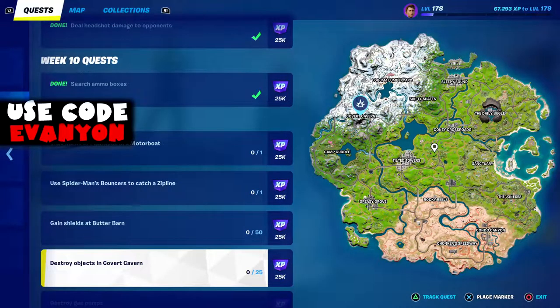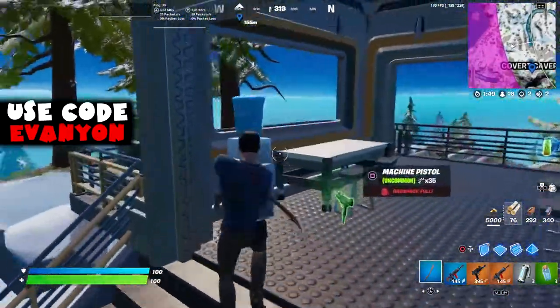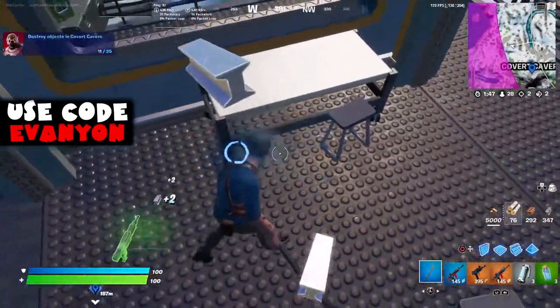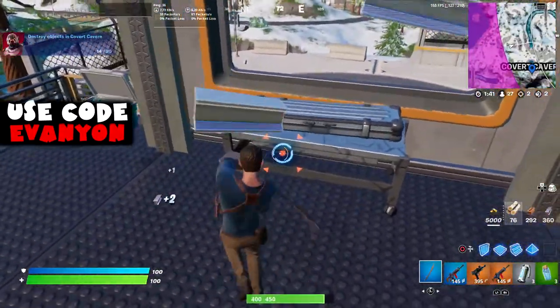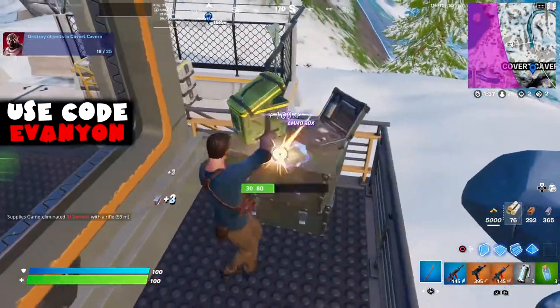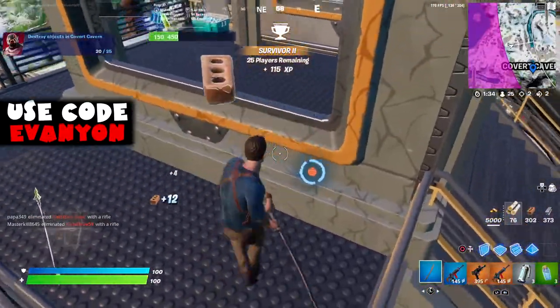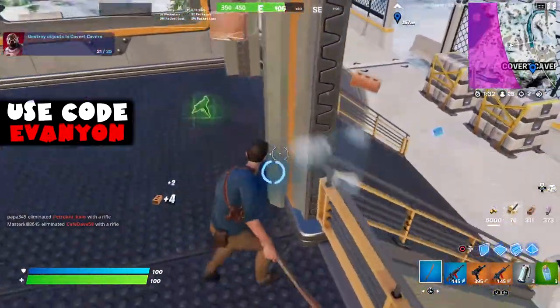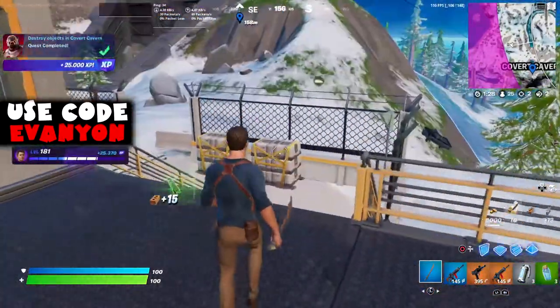Next, we got destroy objects in Covered Cavern. Anything counts as an object. There are some daily challenges where certain objects don't count, but thankfully for this one, everything seems to count - including walls and floors. I do this at a spot north of Covered Cavern that is outside of Covered Cavern, but it still counts. You should be able to find enough objects to destroy, especially inside Covered Cavern where there are a lot of objects.